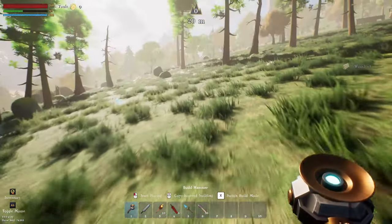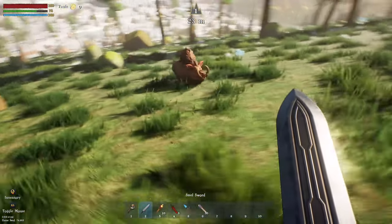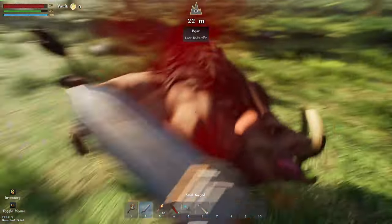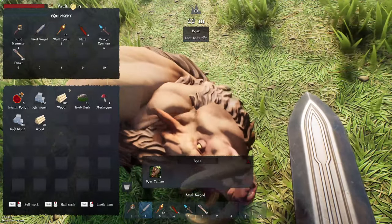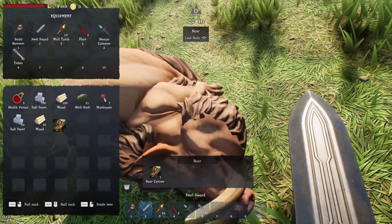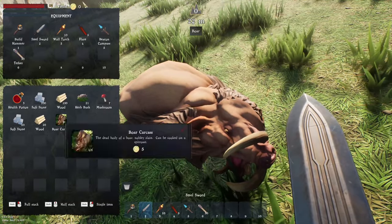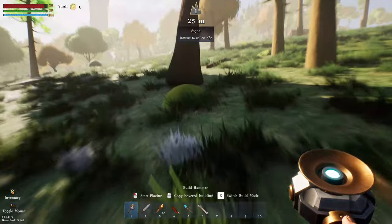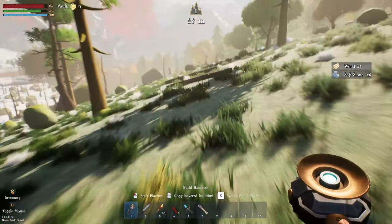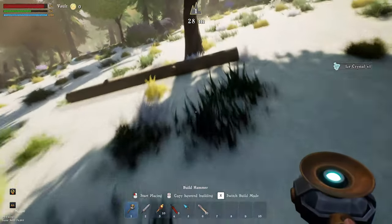There's a boar — and it's dead. Can we loot the body? There's a boar carcass. We picked up a boar carcass but we can't get anything off of it. At least we didn't get murdered in the first five seconds. Let's grab a little bit more wood around here. I want to get the axe ready so we can chop down trees more easily.